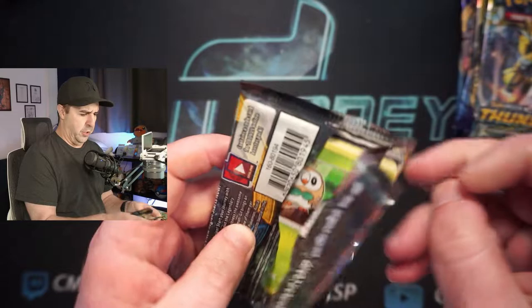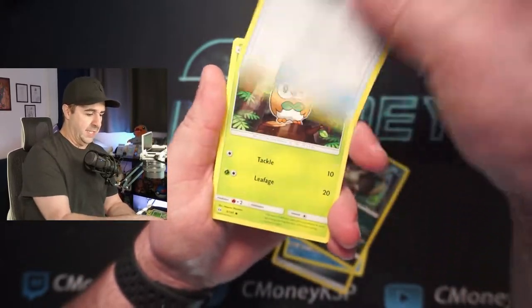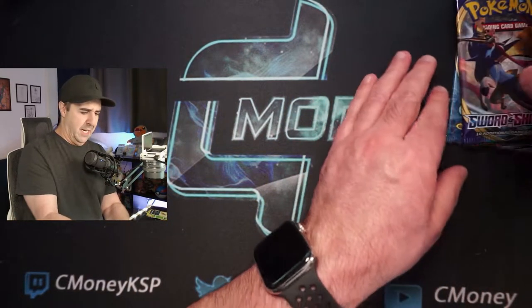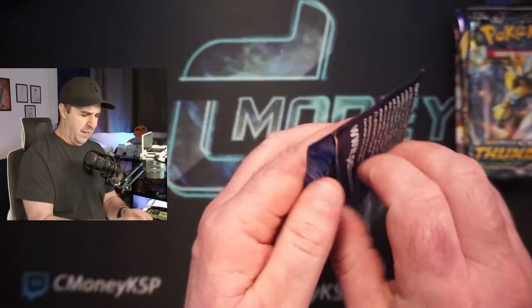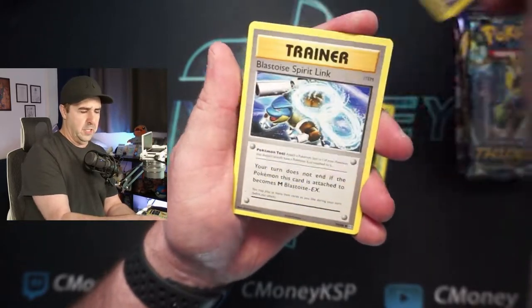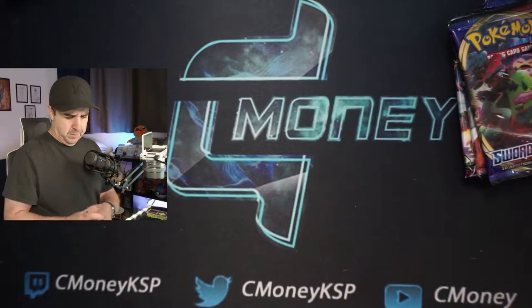I know it's probably been a hot minute since any of you have opened up some Sun and Moon base set. It came out like early 2017 — that was the last time I opened it. It's weird to think that as hype as Sword and Shield base set has been, we're probably going to be saying the same thing about it someday. This is Evolutions — there's a code for you. Let's see if we can get that Charizard. Kakuna, Spirit Link, Diglett, Caterpie, Poliwag, Pikachu, Ponyta, and Drowzee. So nothing going out of Evolutions unfortunately.